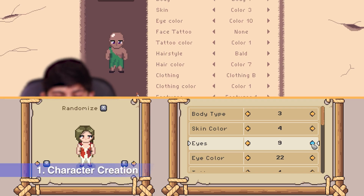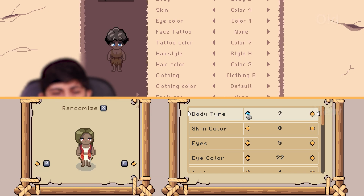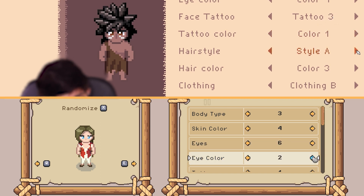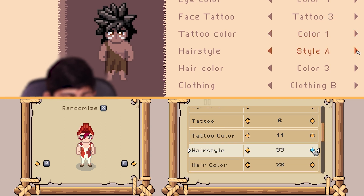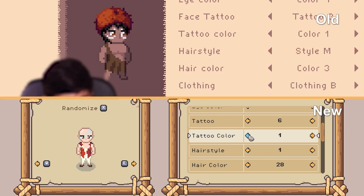Number 1: Character creation. If you haven't played the beta version, you should know you can now have more than 2x options for creating your character. The game has added new body types, hair size, eyes, tattoos, clothes and shoes. Also, you can change the color of each one.